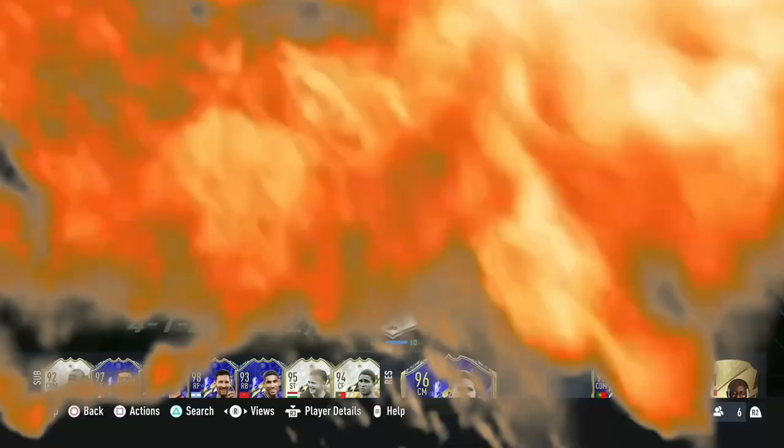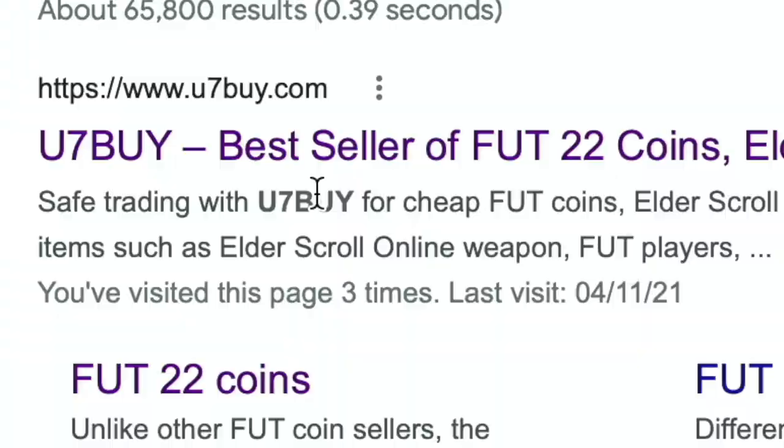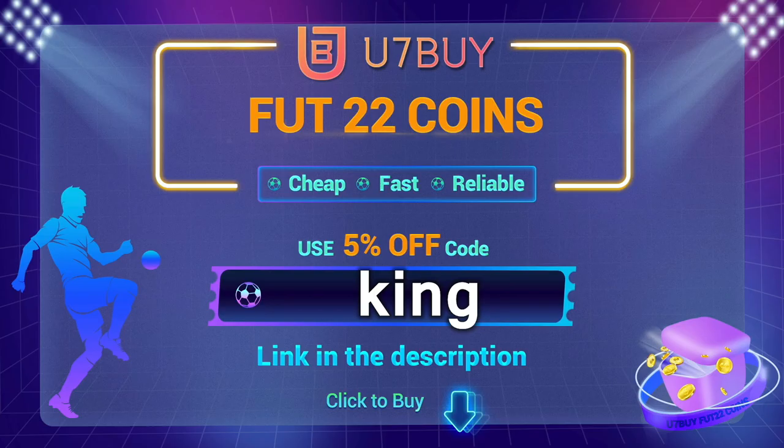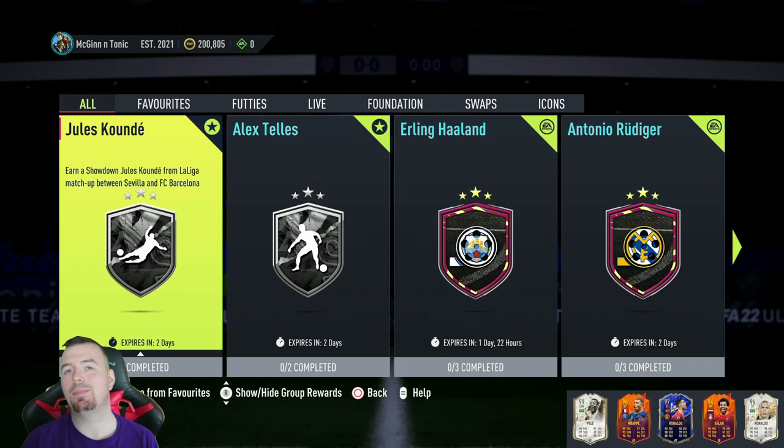Are you bored of having this team? Why don't you turn it into a beast team by hitting the link in the description below? Get yourself some cheap, reliable FIFA coins and don't forget to use the code KING to get yourself that cheeky five percent off.